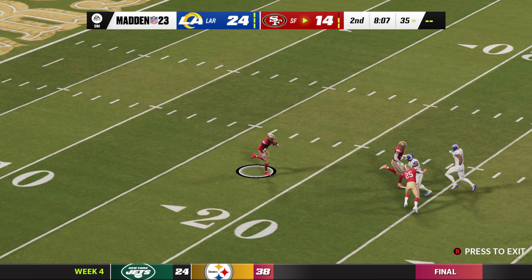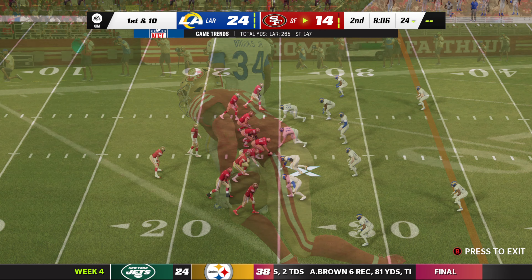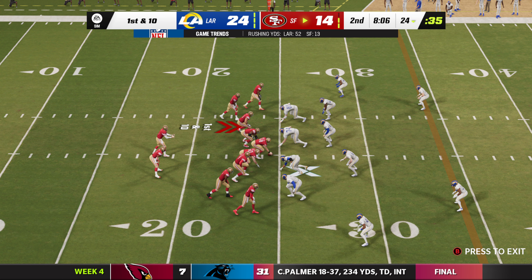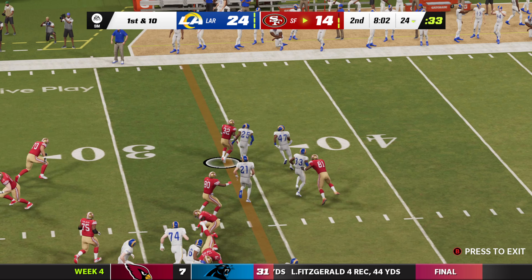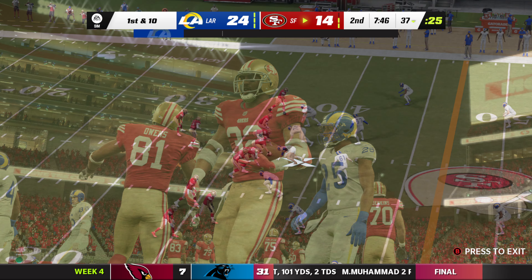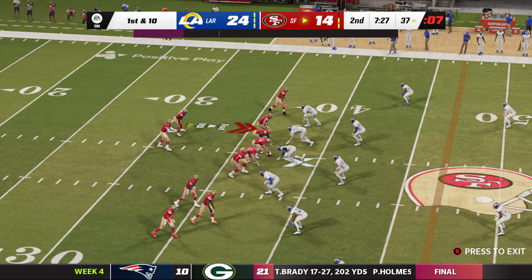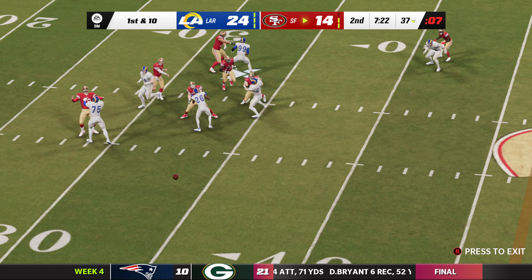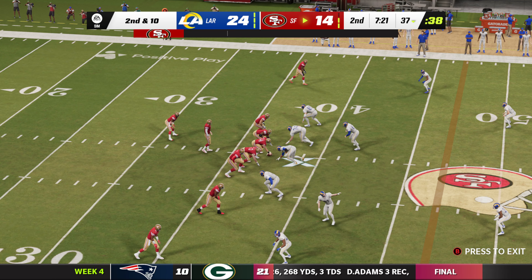The kickoff is taken at the goal line and brought out past the 20 to the 24. The San Francisco offense starts their next drive. They started basically in the shadows of their own end zone last time and marched it down through the passing game. As a former defensive back, I'm having almost a physical reaction watching this. Credit where it's due — they've done an excellent job moving the ball through the air. The secondary is getting picked apart, and they need to make adjustments on the back end.